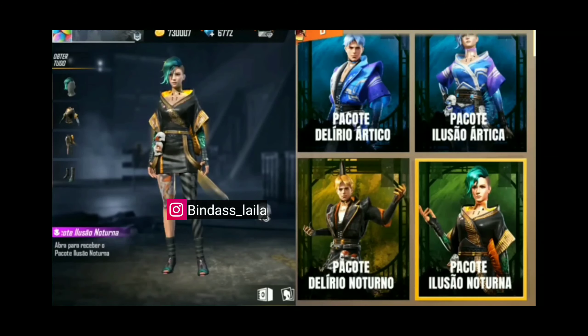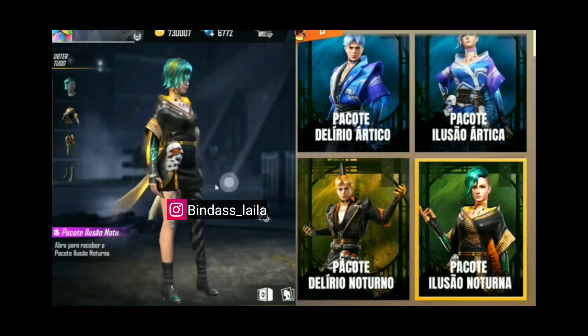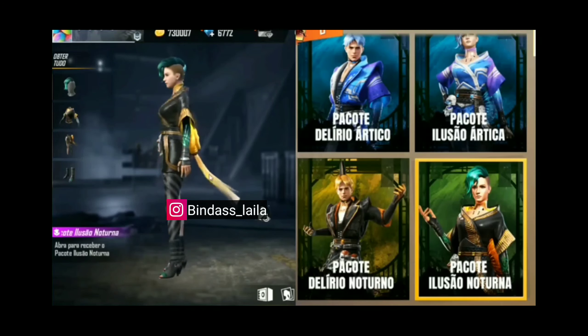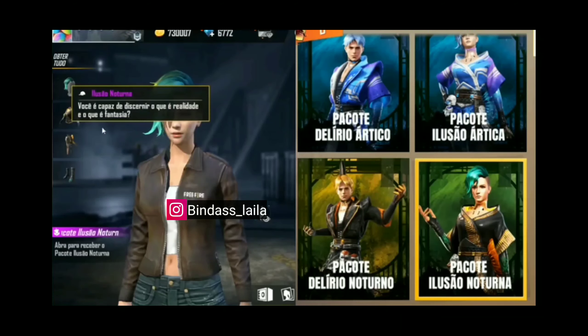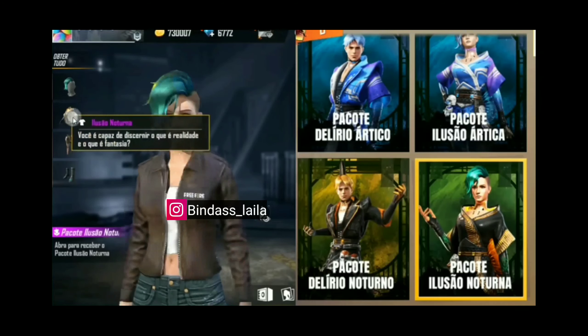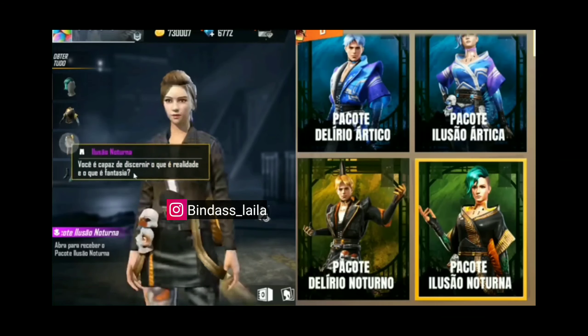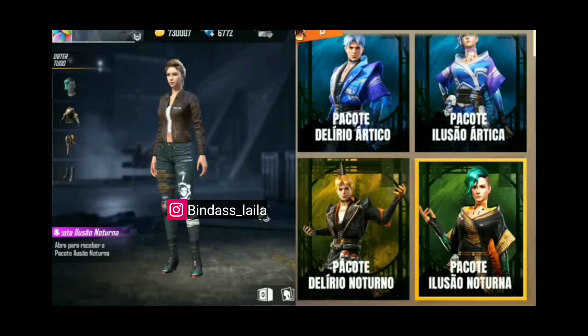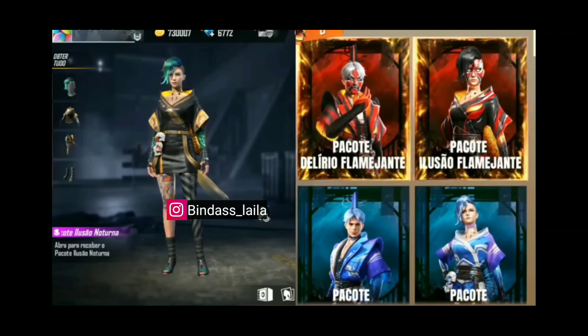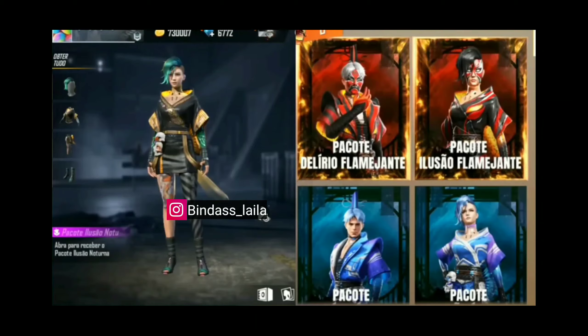Now we will see how the last female bundle is available. The last bundle is also good because the green, yellow, and black combination is good. The top, bottom, and shoes are very good compared to the first and second dresses. Please comment and tell us which dress you like.